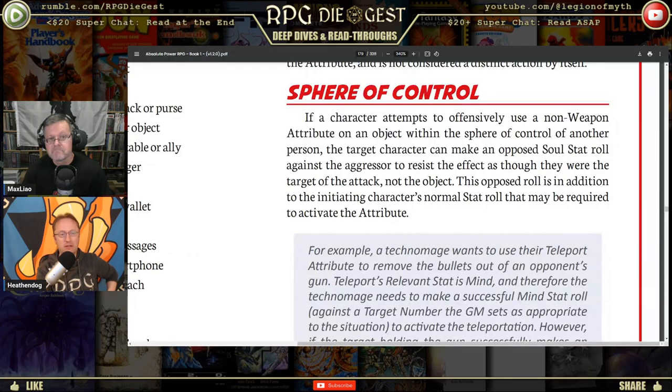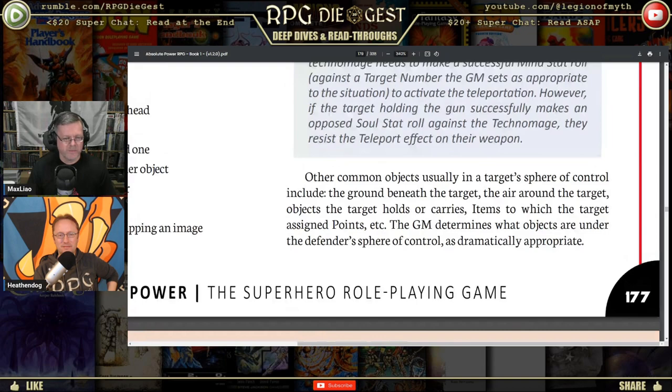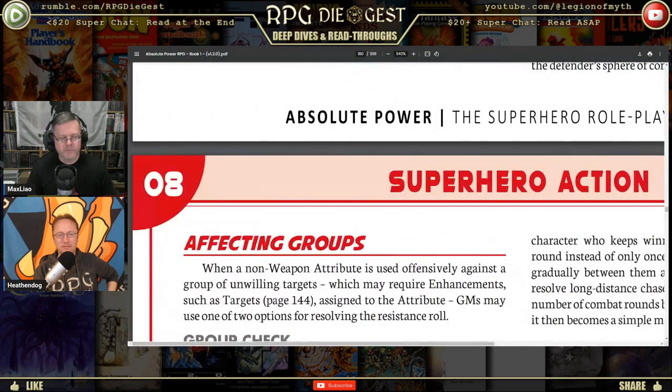If a character attempts to offensively use a non-weapon attribute on an object within another person's sphere of control, that target character can make an opposed soul stat roll to resist the effect as though they were the target — not the object. So if someone has a protective bubble, everything inside is protected. If you want to take my drink away from me, I still get to roll to resist.